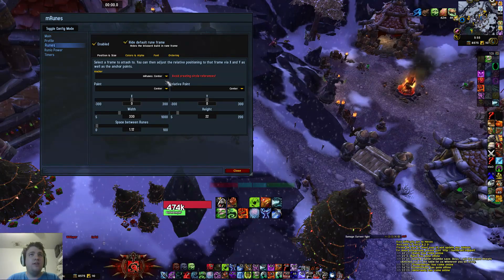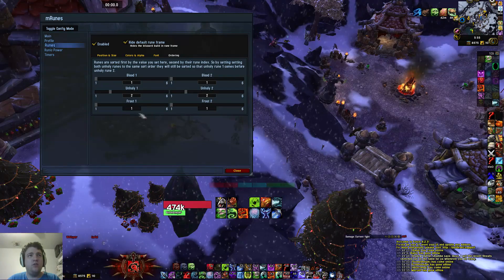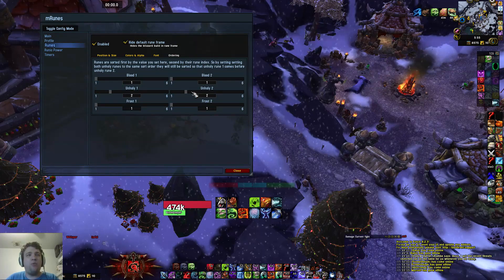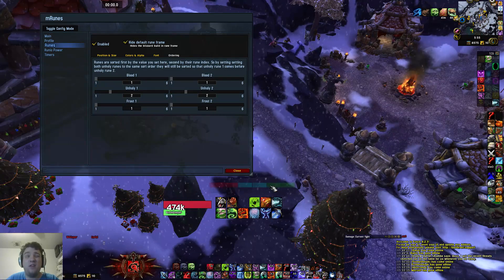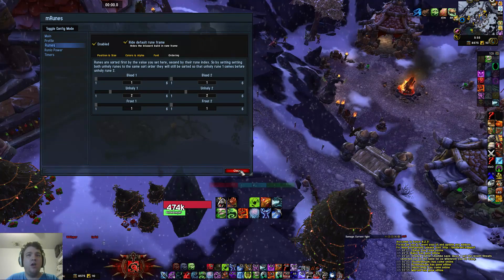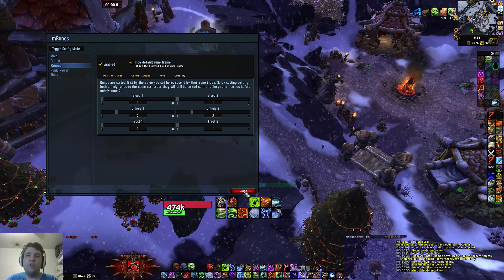You can see here on the ordering that I have Blood-1, Blood-2 as 2-1, Unholy-1, Unholy-2 as 2-2, and Frost-1 and Frost-2 as 1-1. This will give you the order you see here. Since I've been playing Unholy pretty much the entire expansion and most of the end of Siege of Orgrimmar, this was the order that worked perfectly for me. M Runes is a very solid add-on. I prefer it for my runic bar and runes — whether you do is up to you.